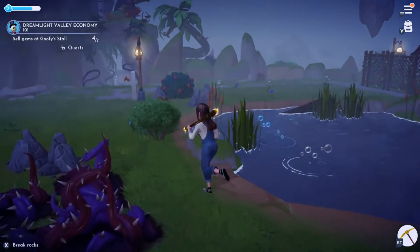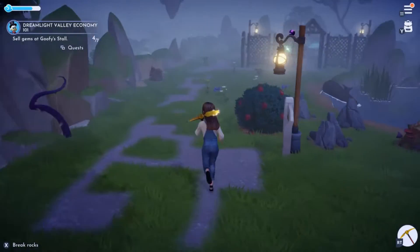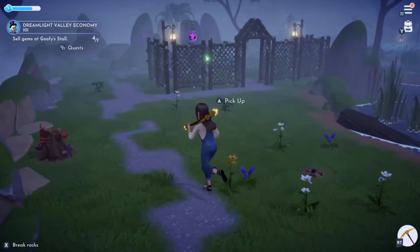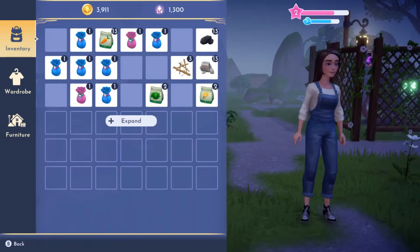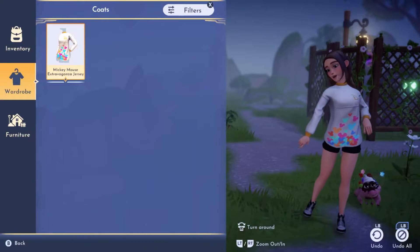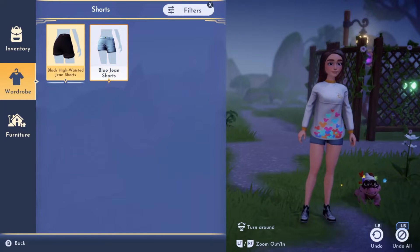Hey everyone, I'm going to talk about how to change your clothes in Disney Dreamlight Valley. It's really easy. Just bring up your inventory — I'm playing on Xbox, so that means I have to hit Y on my controller. And then on the left hand side, I have to choose wardrobe. And from there, it's going to show me all of the things that I could possibly put on or take off.